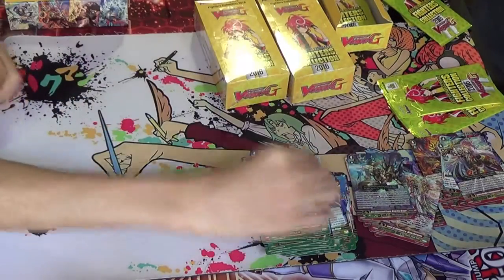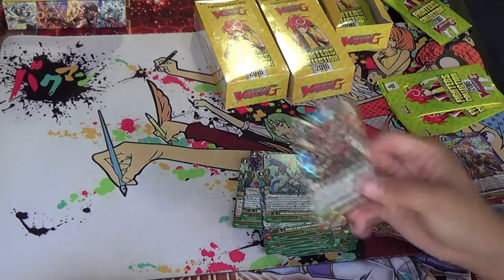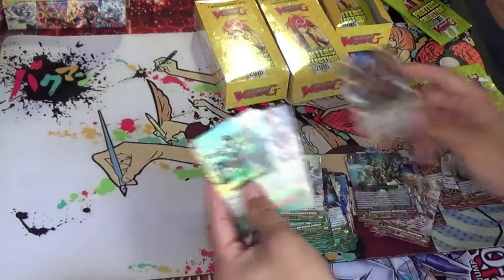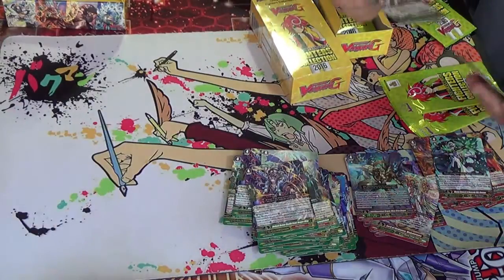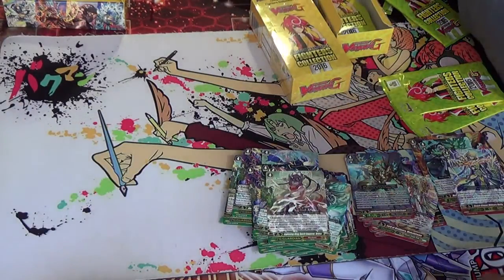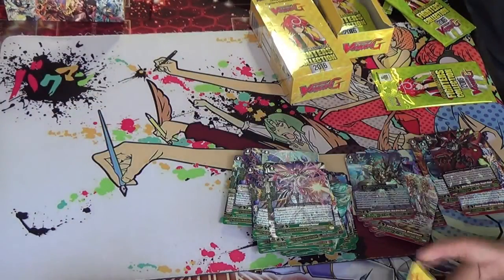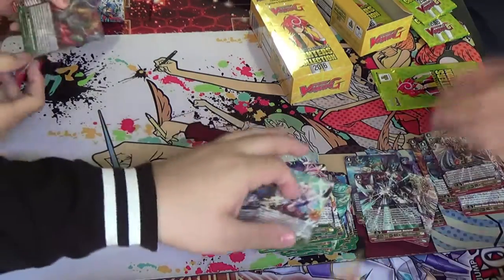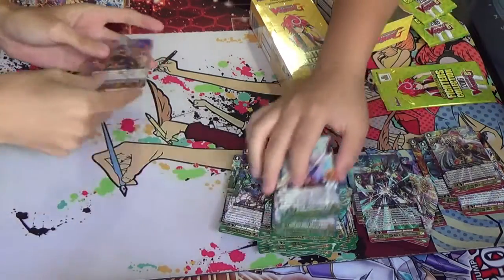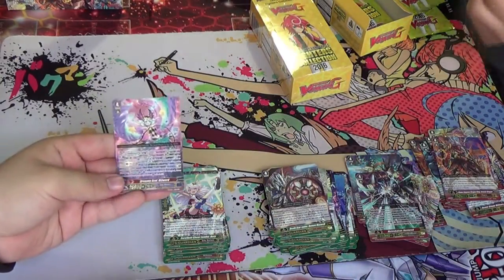That's a good card. I pulled the Dismul. X-Phoenix, Aquaforce triple — that's broken. X-Phoenix, Genesis. So far, it's looking decent. Cold Paladin — we got a Bustard. I got a Dismul. So far, we're doing pretty well on Dismuls. Another Millward — that's two Millwards so far.